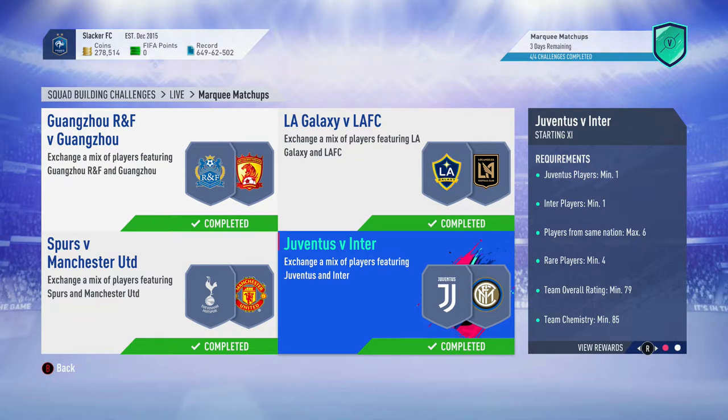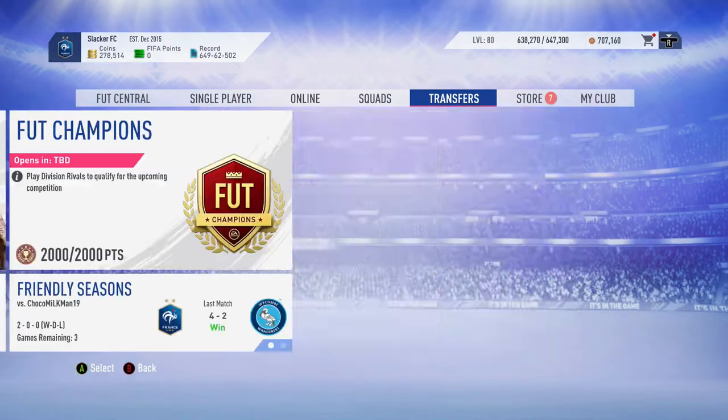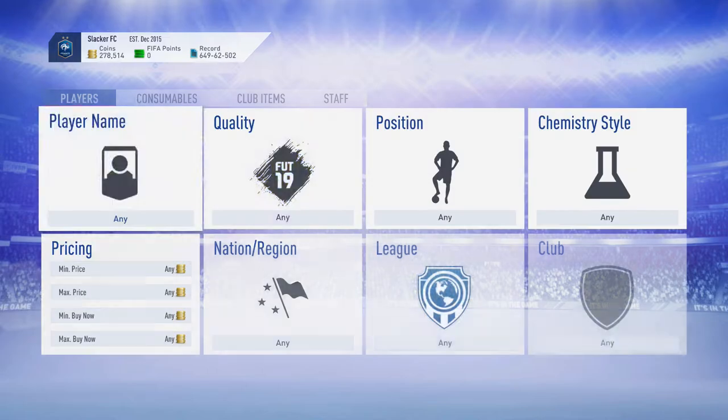This is a method that is going to work all year long because marquee matchups is coming out constantly. And it doesn't just have to be marquee matchups, it can be any SBC. What you're looking for is these SBCs that require a certain team, certain league, and which players are going to go up in price. For example, this Juventus versus Inter SBC — you need a Juventus player and an Inter player, and they have to be probably gold because you need a 79-rated squad. We're going to head over to the transfer market and see how much those players are actually costing right now.